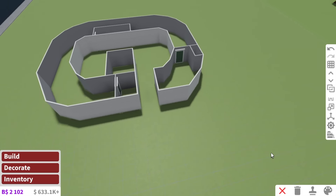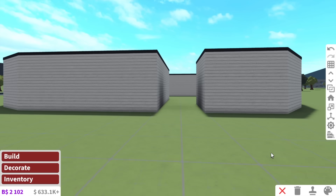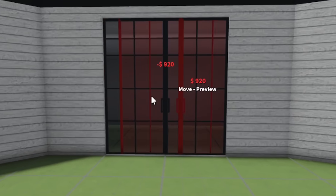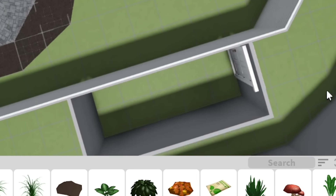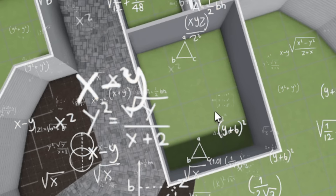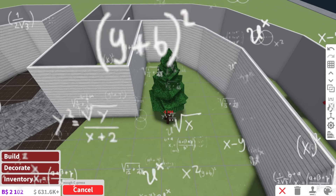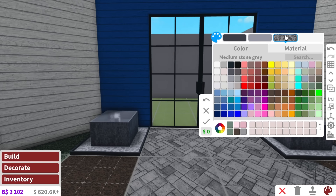Now for the entryway, because obviously we need an entrance to this house. You know where I want to put it? Here — so we have to walk in here, go to the right, and then this can be our entryway. So we can use some of these fancy sliding doors right here, and then we obviously need a footpath. Also, you know how I said we're doing an aesthetic themed house? I changed my mind.